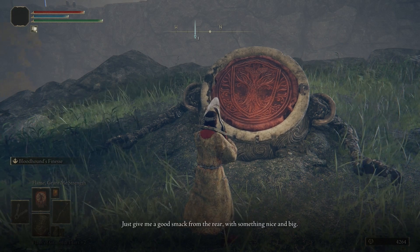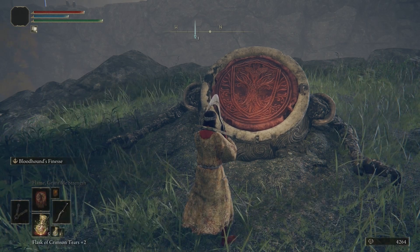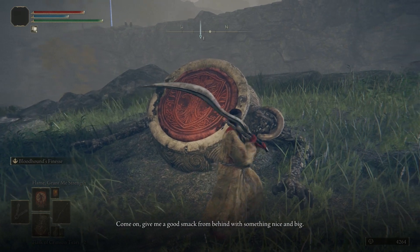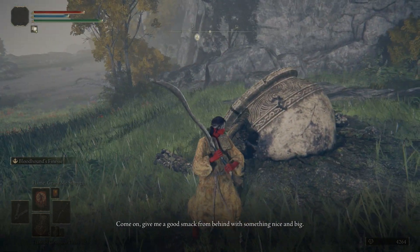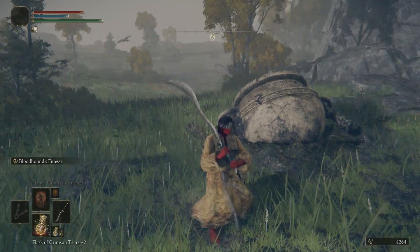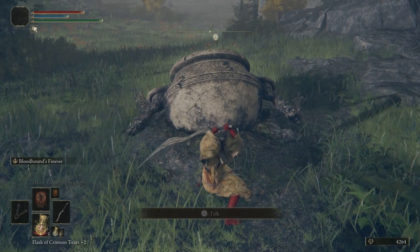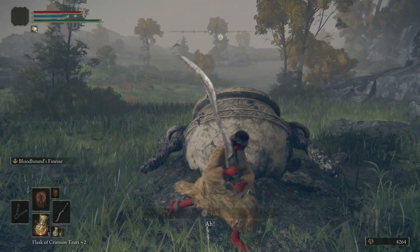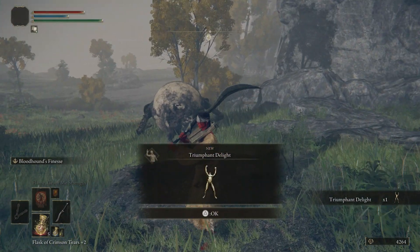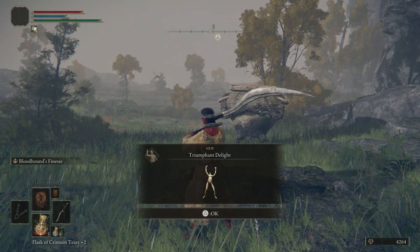Alexander has a fantastic storyline — every NPC in this game has a fantastic storyline, some are easier to follow than others. He wants you to give him a good old smack from behind with something nice and big. My sword is pretty large, so we're going to hold R2 and do a big charge attack and see if we can get him out. Ah, there we go! Just hit him with enough force. Charge attacks tend to do the trick.